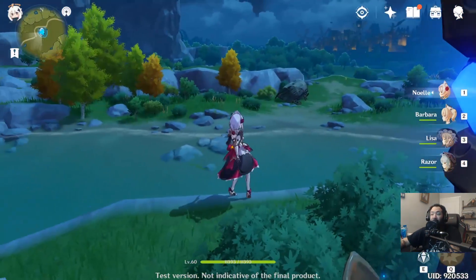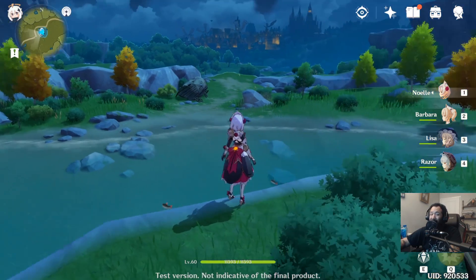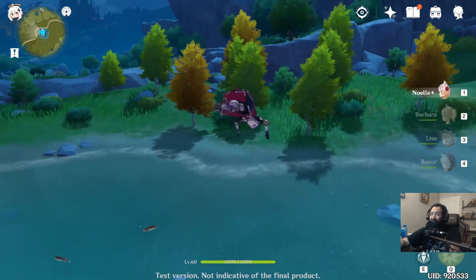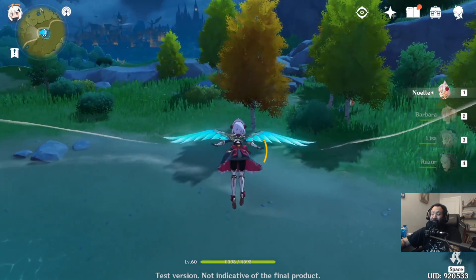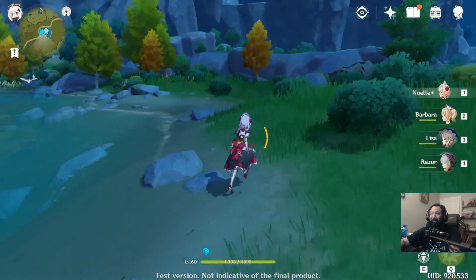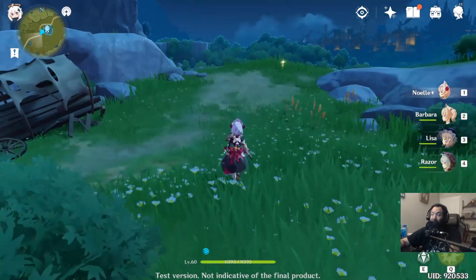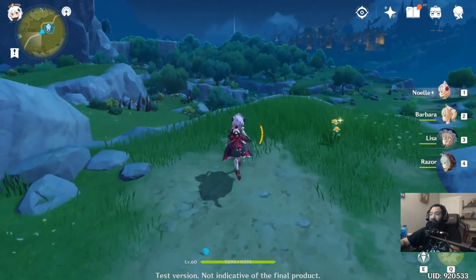Collecting anoculi will increase your stamina bar. When you start the game your stamina bar is going to be super low and you're going to hate it, but the good news is as you upgrade your statue it'll make your life a hell of a lot easier. With more stamina you can achieve more things.